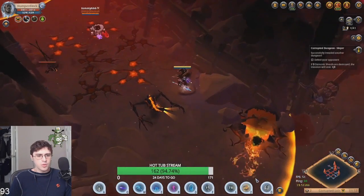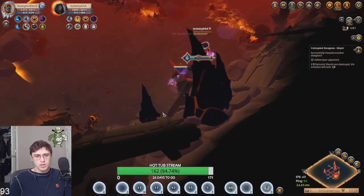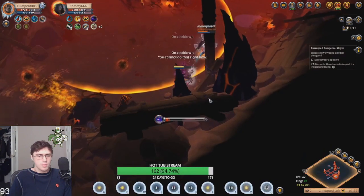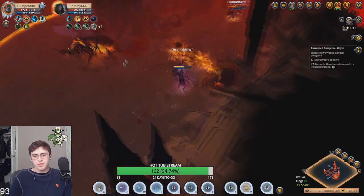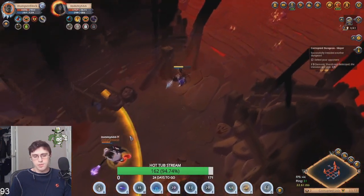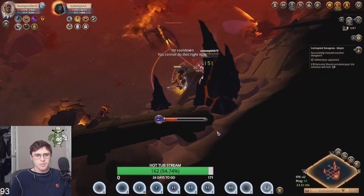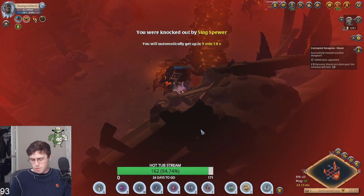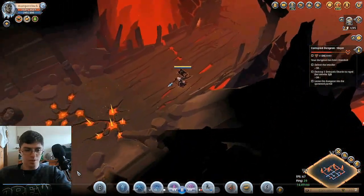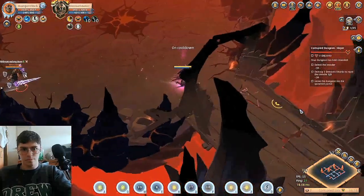For the spear matchup, you have a few answers: Q1 for sure — you always want to blink their first engage — and clerical second. Then start with Q spam and try to hug a wall so you don't get bopped. When they have their next engage, dodge out of the way. Run down with Q1, and then just get the double Q. Spear is going to have more damage than you and more health than you, so it's about playing as far away as possible until you have a significant advantage.